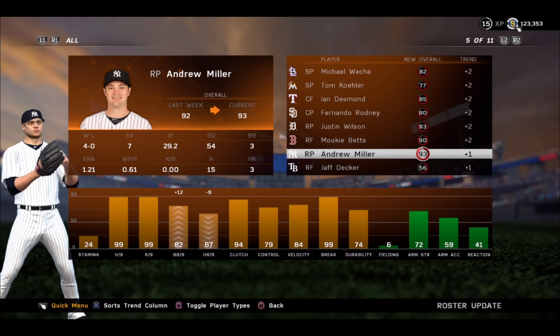Andrew Miller — your new diamond. This is the second new diamond in addition to Bogaerts. You've got a Red Sox and a Yankees player here. You can see that his walks per nine and home runs per nine are adjusted. That's about it though, and he got the plus one. 93 is the lowest diamond.